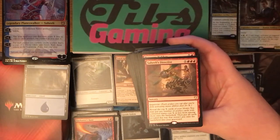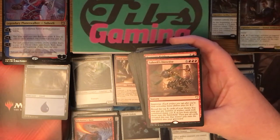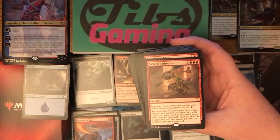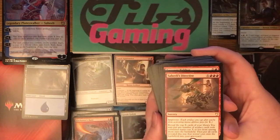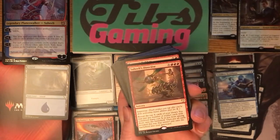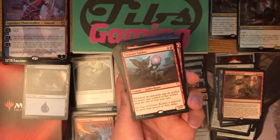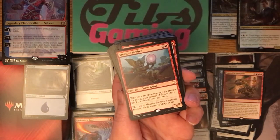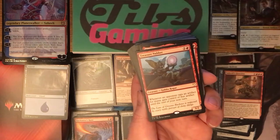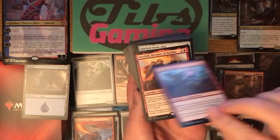Saheeli's Directive — three red and X sorcery with improvise. You can tap your artifacts to help pay for it, and reveal the top X cards of your library. You may put any number of artifact cards with converted mana cost X or less from among them onto the battlefield, and put all cards revealed this way that weren't put onto the battlefield into your graveyard. In a solid artifact deck you're obviously going to hit a good number of them when you reveal. It's kind of like Genesis Wave for artifacts with improvise to help cast it faster. I really like it; I think it could do well in this deck. Treasure Nabber — two generic and a red for a three-two goblin rogue. Whenever an opponent taps an artifact for mana, gain control of that artifact until the end of your next turn. There are so many mana rocks floating around in most commander games that stealing them even for a turn seems pretty good.